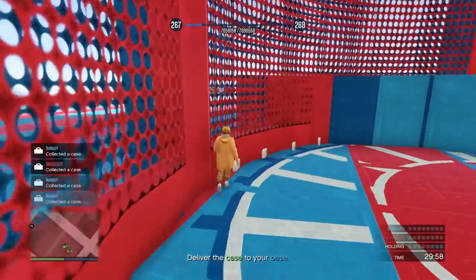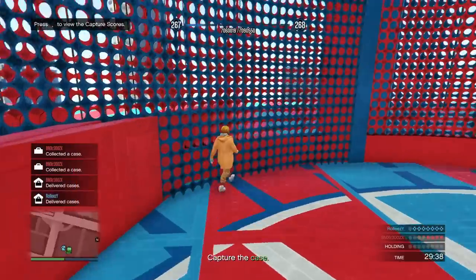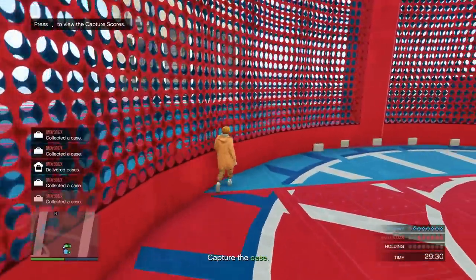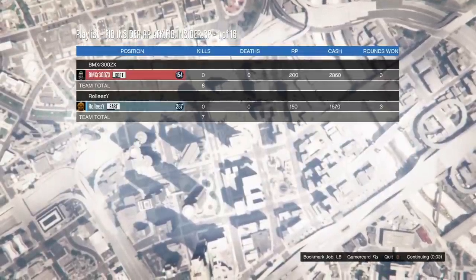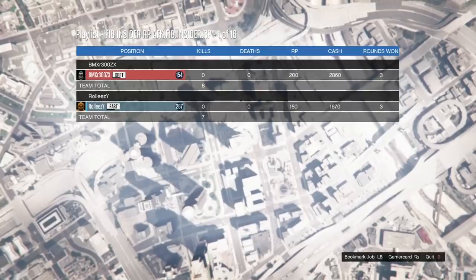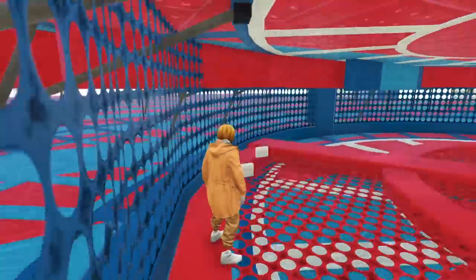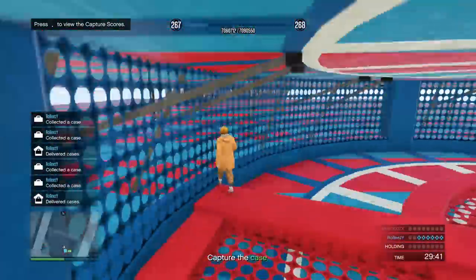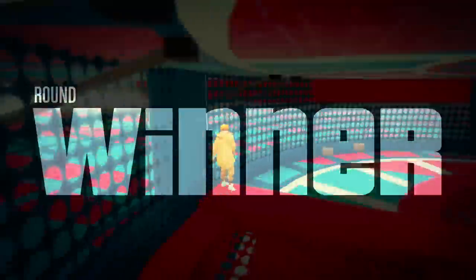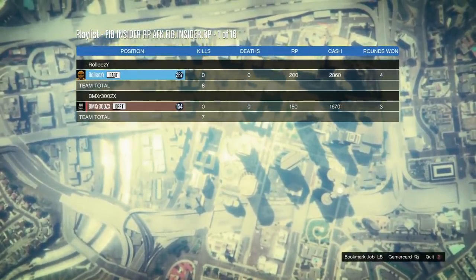Make sure your friend has the same settings and did everything just like you did. Let it run for two or three rounds and make sure it's all working good — then you're free to go AFK. Watch it for a little bit before you shut off your TV. Make sure your console stays on, then go to sleep, go to work, do whatever you want. If you're going to school, you can set this up before you leave. Just follow the instructions and you should be good.